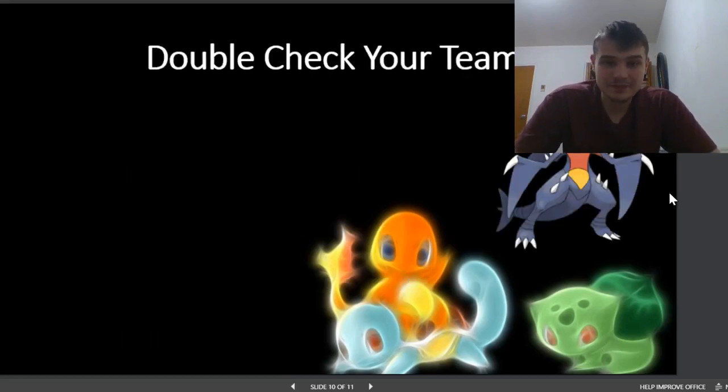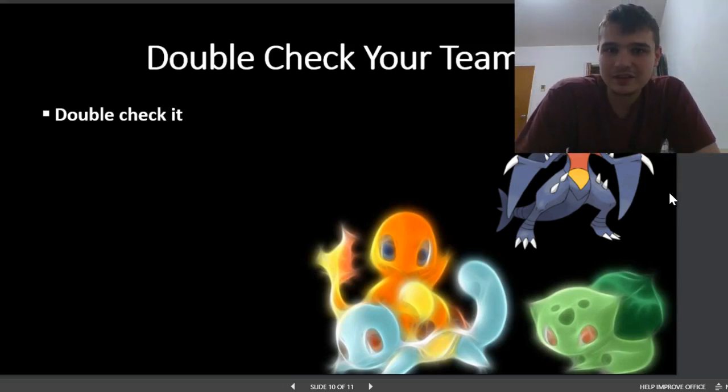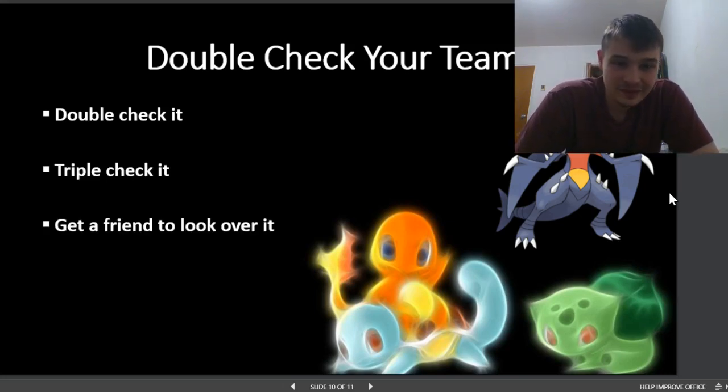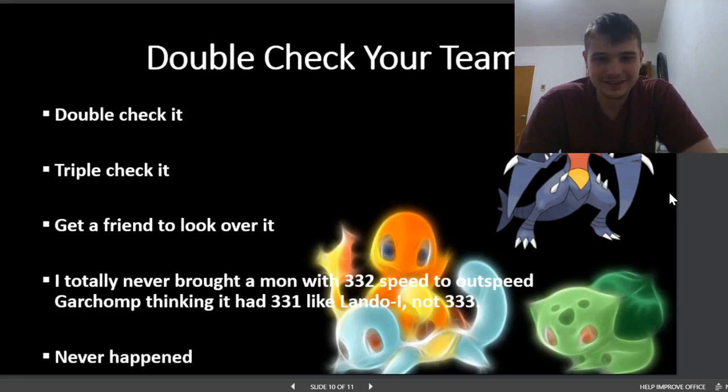Double check your team — absolutely. Look at your team and make sure you have the right moves, the right item, and the right ability. You do not want to have an Effect Spore Amoonguss when you want Regenerator. Sometimes you just assume it's going to be preloaded with the right ability and it is not. Triple check it — go back, look again. Get a friend to look it over if you've got an important battle. I totally never brought a mon with 332 speed to outspeed Garchomp, thinking it had 331 like Landorus-Incarnate, not 333. Never happened.